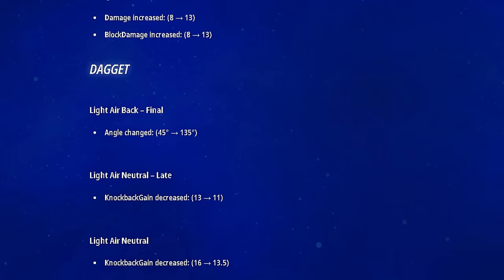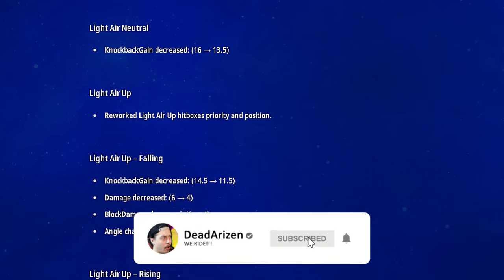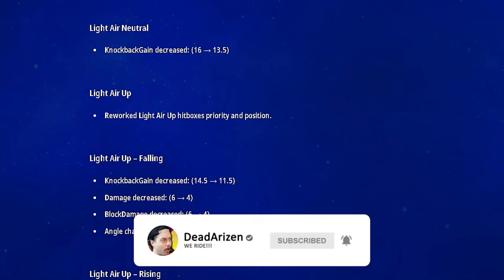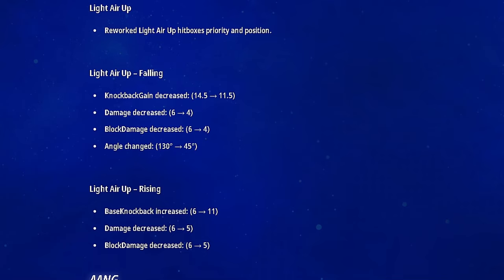Daggett got so many things — they're doing a lot to him. His light air back final angle was changed to a very different angle, which is interesting. The light nair late hit knockback was decreased. Light air forward knockback gain also decreased — very minimal on these numbers. Light up air got reworked; the hitboxes have different priority positions now. The light air up falling hitbox knockback was also decreased, along with damage decrease, block damage decrease, and angle change. I'm wondering if it's going to help him combo more or differently.